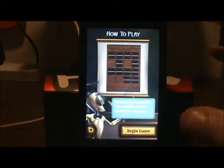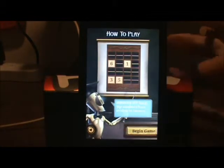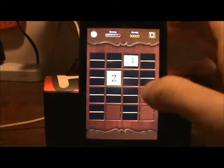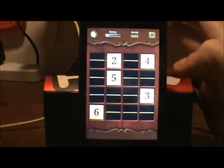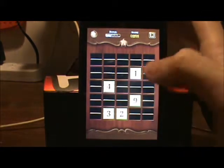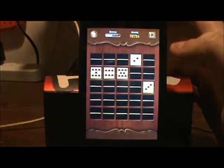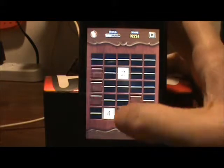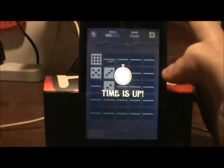Ready for the third game — memorize the board, tap numbers from smallest to largest. Here we go. I assume that it'll get more numbers to memorize as you progress. Time's up.